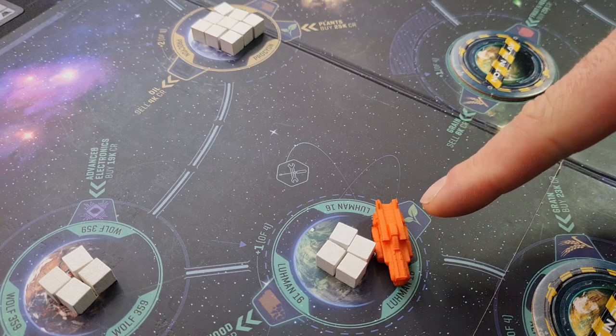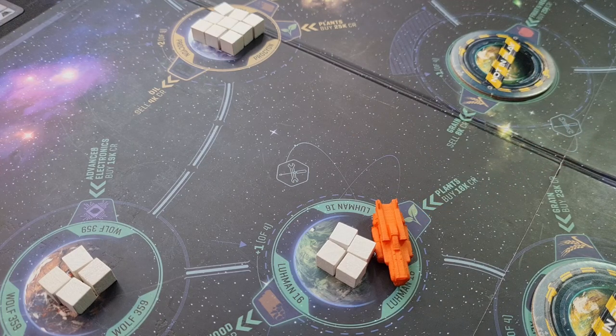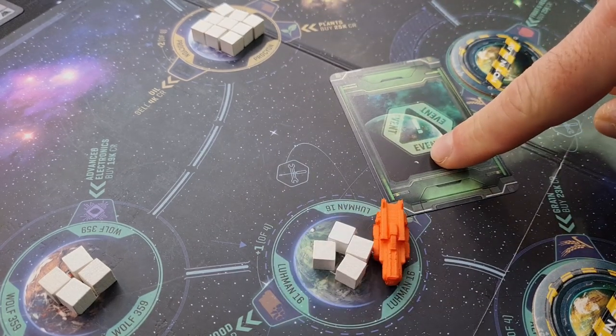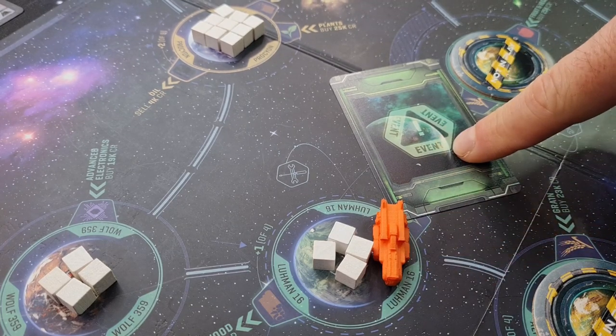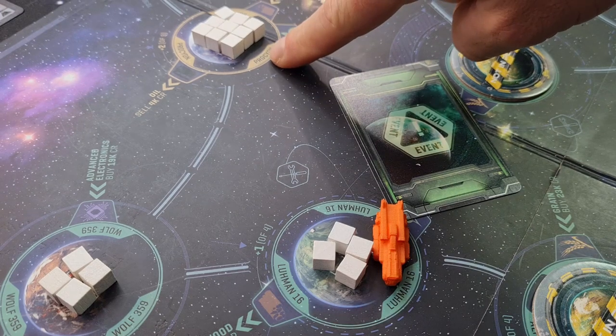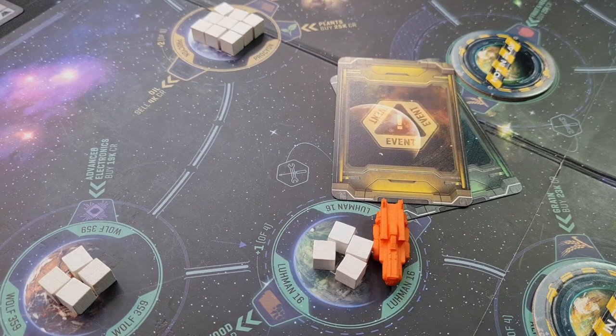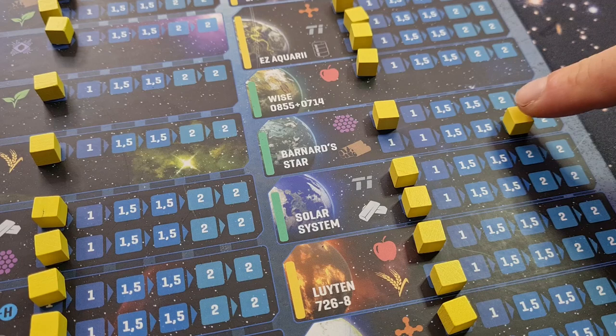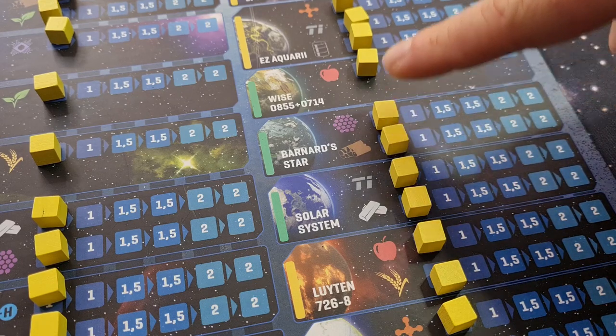Every time you move into a planet space you need to draw an event card. Depending on which color planet you end up on, you draw different color cards — this was a green planet so I draw a green card, but if I ended up on the yellow one I would draw the yellow one. I drew this card, which will lower the demand on woods, but it also gives me a possibility to sell wood before the demand decreases, or take three extra moves. So if the demand on wood were high, the event would now lower it all the way down to level one.